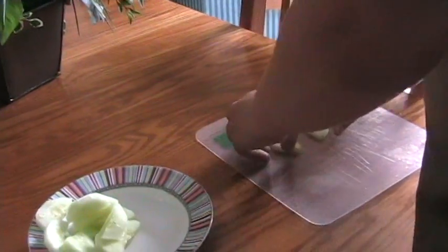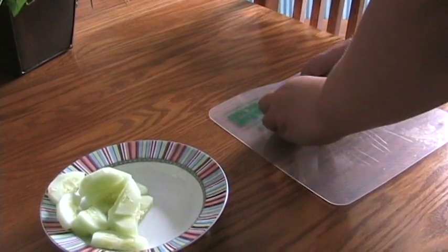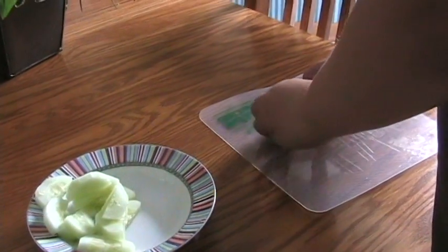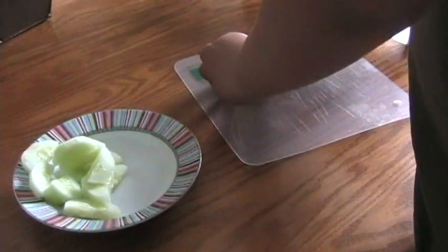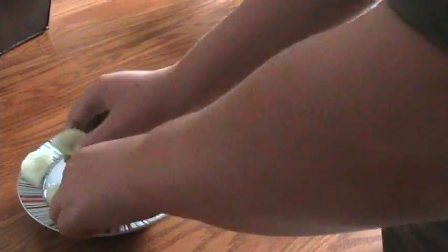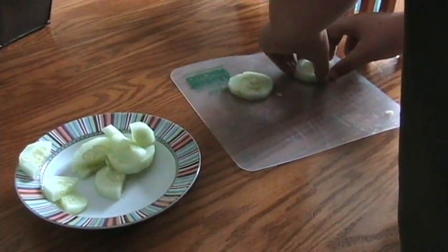With two half slices, put them together to make — maybe we'll put them sideways so it looks even cooler. Nah, let's put them like this. There is an eye. Here comes another eye.